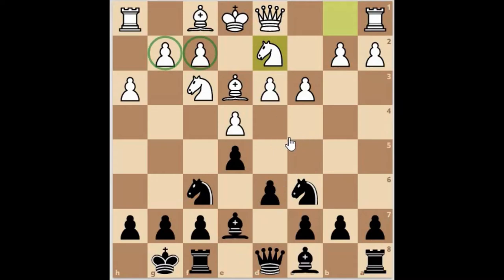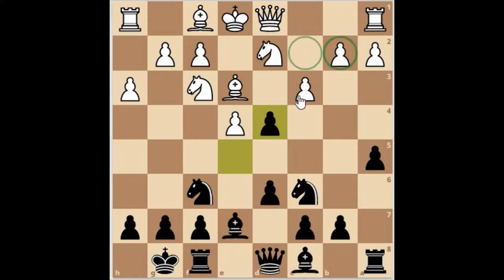We're now going to look at a different target area, a different weakness area, and focus on that area until we can smother the king. We're going to target this weak area here across this file — these squares — that's where we're going to start focusing our attention. So focusing on these squares: the opponent's looking at center control, that's okay. Our focal point is on these squares here to see what damage we can cause.